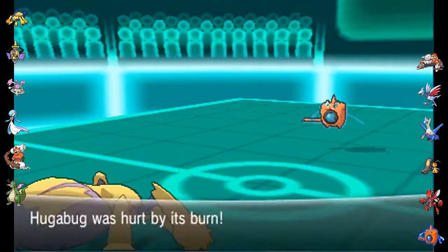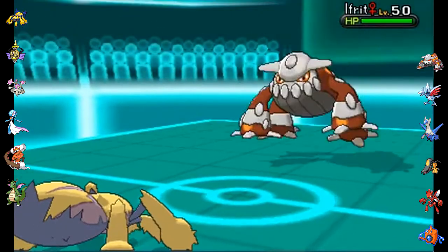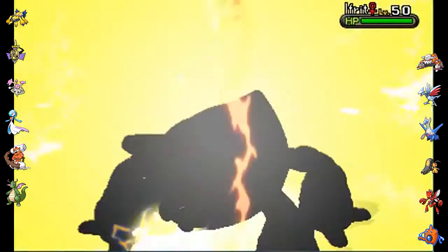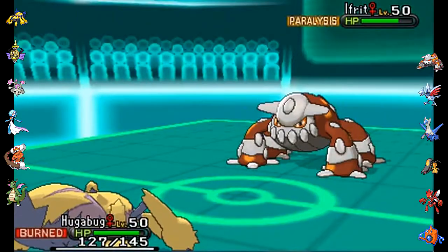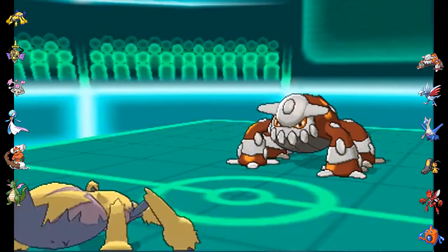He goes for the Will-O-Wisp against a Galvantula — I'm not exactly sure why, I don't know why he would have predicted me to be switching out. It was a good situation for me to be in, so I go ahead and just go for Thunderbolt. I know it'll do a decent amount to Rotom-Wash; instead I get the paralysis on Heatran, so okay, that's fine.